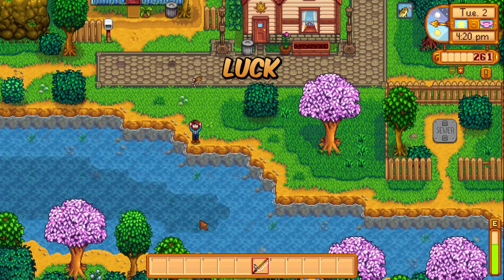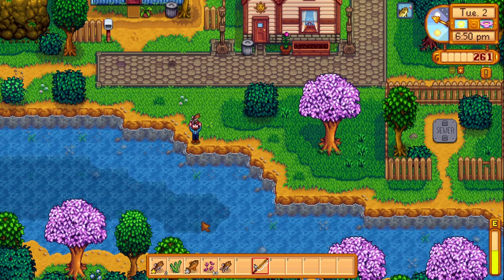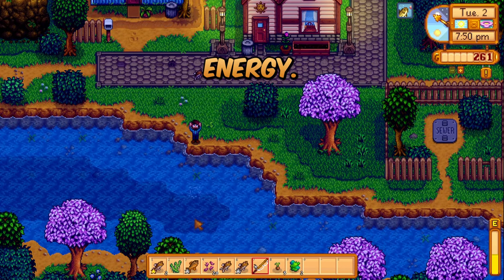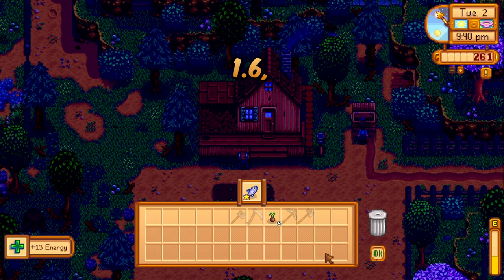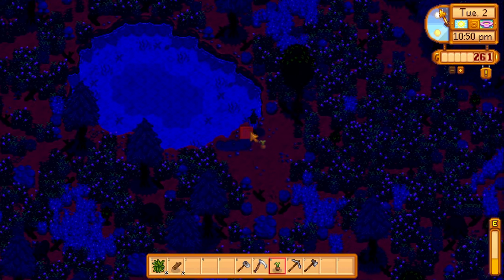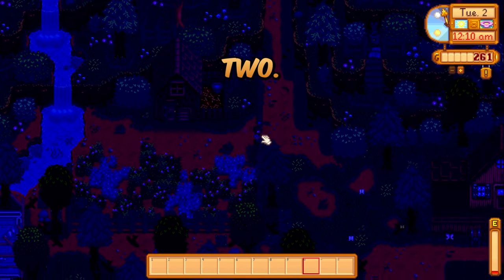We've had some unreal luck with treasure chests so far today — this is a lot of coal. Wait, a river jelly? This one gives energy? I might have to farm a lot of these for when it comes to pushing the mines. I am absolutely in love with 1.6, and I'm only on Day 2. We're already at fishing Level 2 on Day 2.